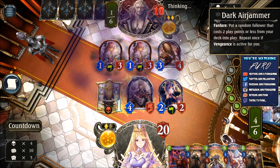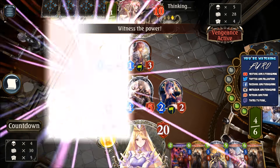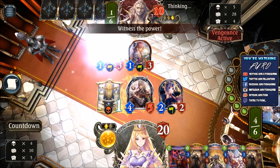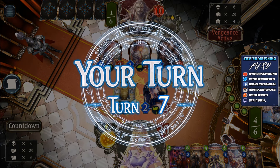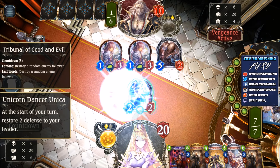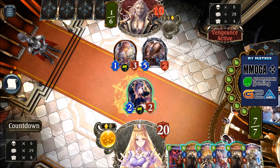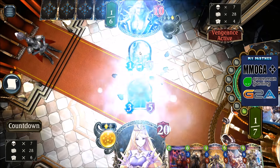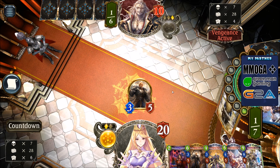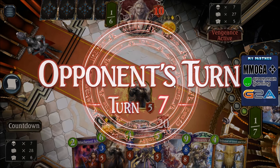Dark Air Jammer 3-5, and Double Yurios, that's good. 4-9. And he's evolving the Air Jammer, killing our little unit here. The Judge of Retribution comes into play. Let's just trade here, dropping the Judge of Retribution, clearing the board, getting another Tribunal of Good and Evil. There is the Heavenly Aegis - two more turns until the Aegis can see some play.